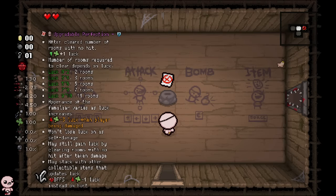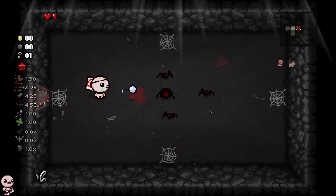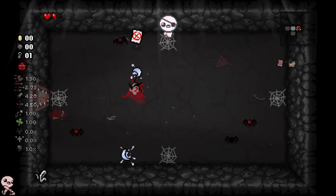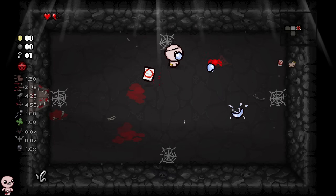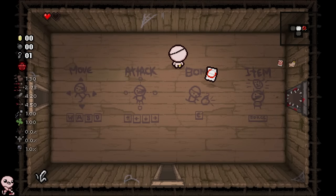Ignore that giant wall of text and just know that this is called Upgradeable Perfection. A unique twist on the perfection idea — perfection usually spawns if you're able to beat three floors without taking any damage. And it is a plus 10 luck up, but this guy isn't doing anything for me. In fact, it's a giant X — you failed class.